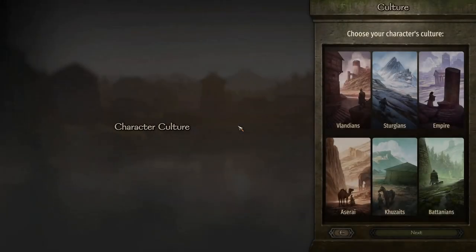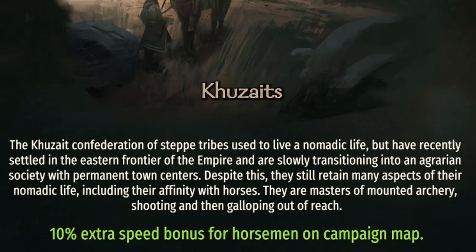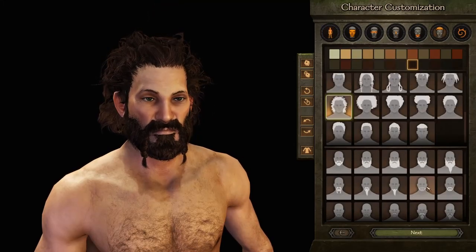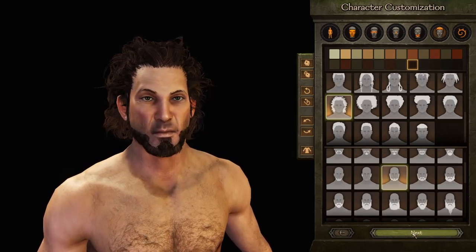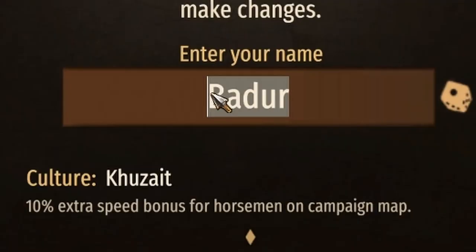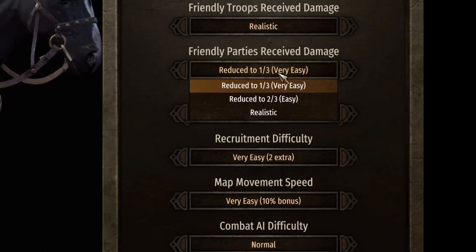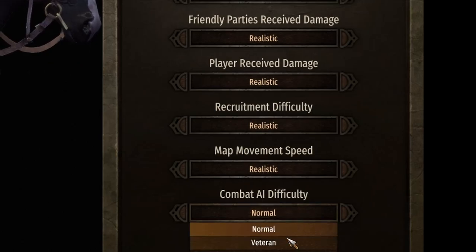Let's get started with a new campaign. My party will be companions on horses for basically the entire campaign, so I choose the Kuzate culture for the cavalry speed bonus. I make a tall character to maximize attacking reach, though that also makes me a bigger target. Face details don't really matter — you hardly see yourself anyway. I'll go with the reverse mustache just to make the portrait stick out a bit. I focus my starting skill levels on riding, archery, and medicine. I need to pick a name for myself, something suitable for someone spending a lot of time traveling alone. I will be Solo Man.